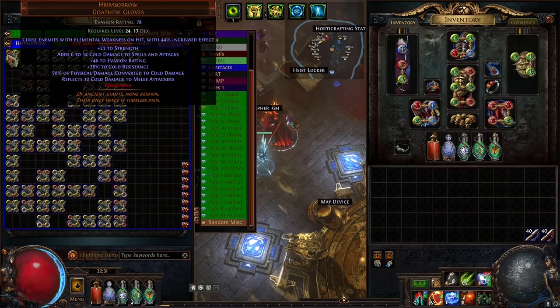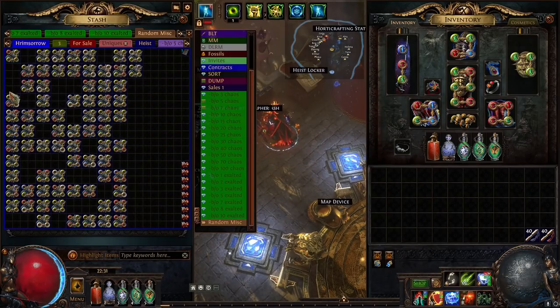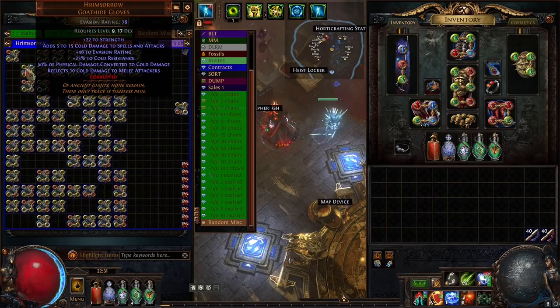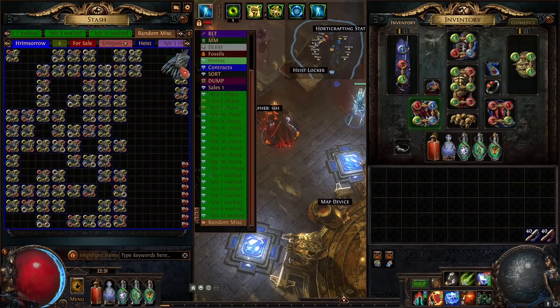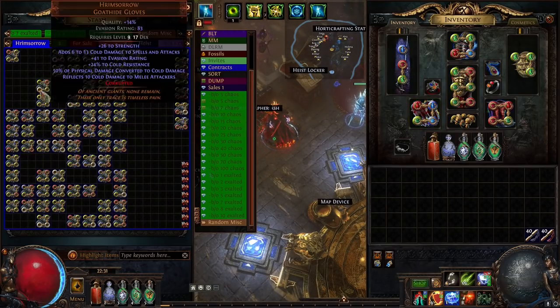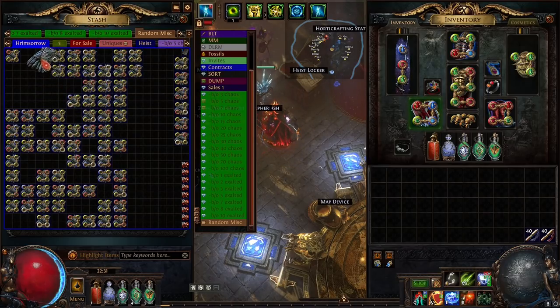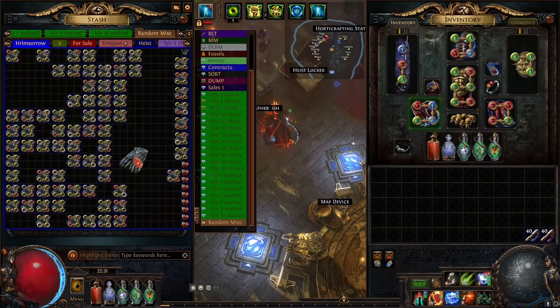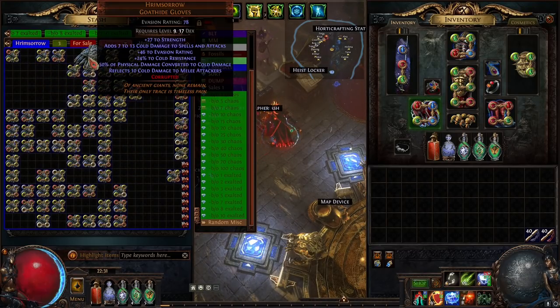Now let's see what we're left with here. The very first one: elemental weakness on hit with a mid-tier roll on the percentage. Okay, that's what we're looking for. We'll go through and see what we hit — moving everything else aside. Anything else that's good we'll leave over. We also have a void card to pull in as well. Aura gems — okay. I'll do a quick price check at the end. Attack crit — nice.